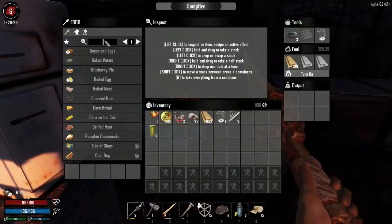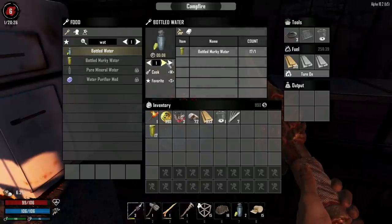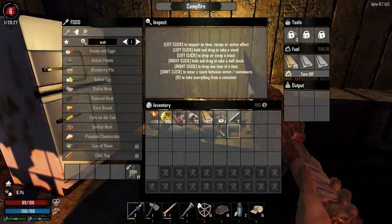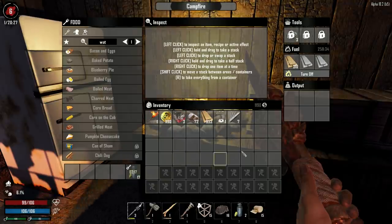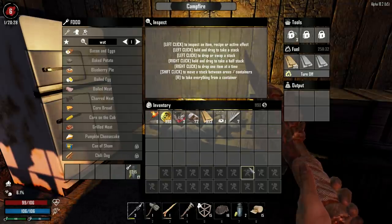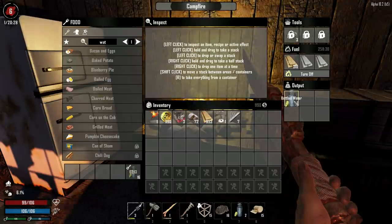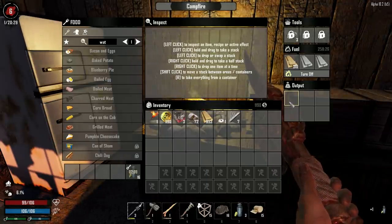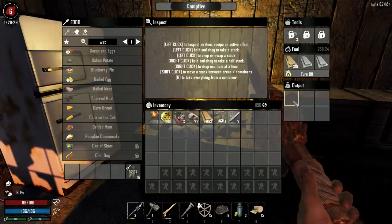That ladies and gentlemen is an unorganized inventory. Bottled murky water - I think we're going to have to make that into boiled water, bottled water pardon me. Let's go ahead and start crafting that up. We're going to let this guy do its thing. I only have two water left and my water is actually a little bit low. We got three water now, maybe we'll wait for four.